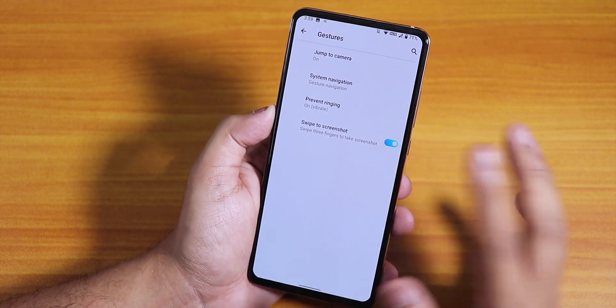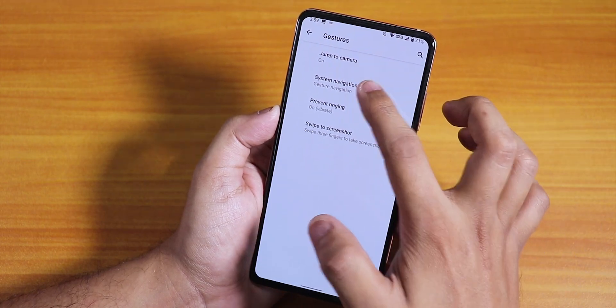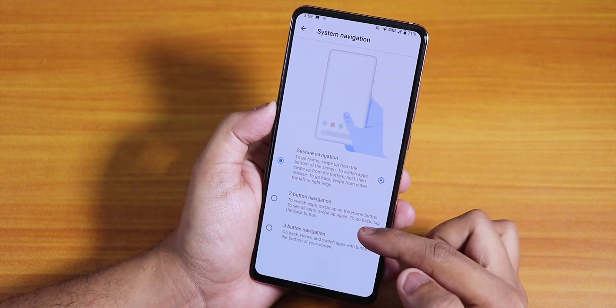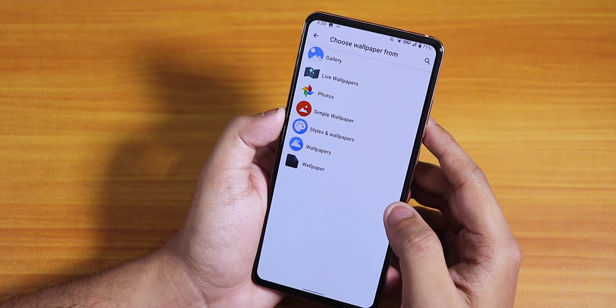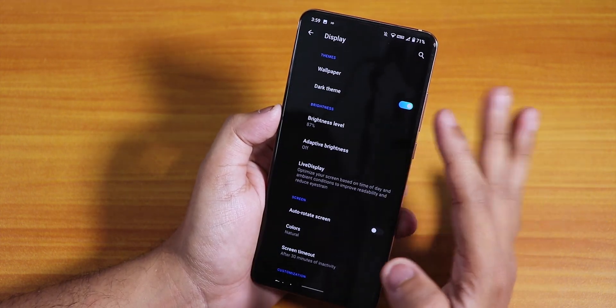The screenshot sound does appear whenever taking a screenshot, which is a bit odd. In system gestures, Android 10 gestures are enabled, but you can also use two-button or three-button navigation. In display settings, there is a wallpapers option and dark theme, which works and looks pretty good.